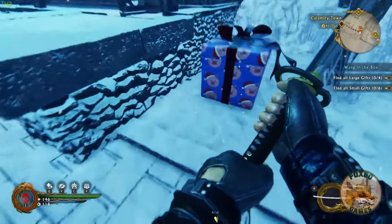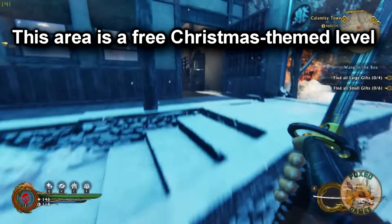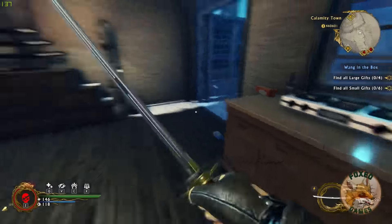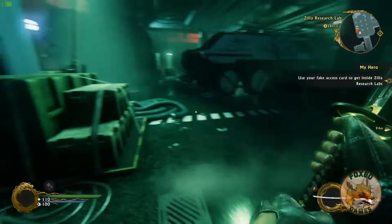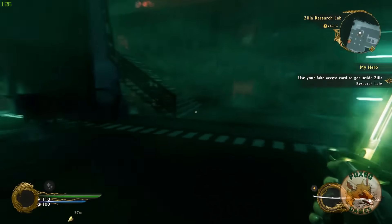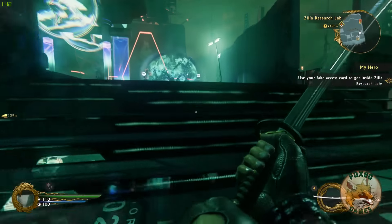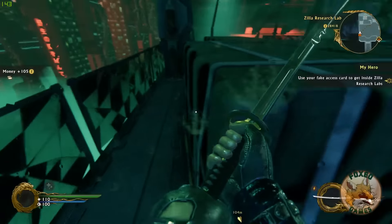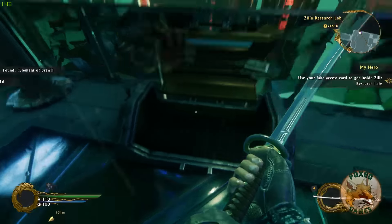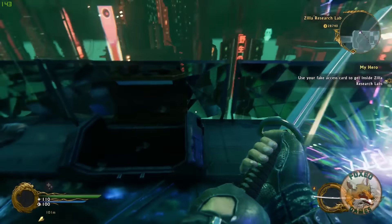Shadow Warrior 2 adds greatly to the gameplay from Shadow Warrior. You've got all your standard first-person stuff with the awesome melee katana sword combat of Shadow Warrior, but it's expanded upon. You can now move more freely, including double jumping, dashing, air dashing, and the ability to grab ledges and climb up. It took me a long time, but I finally figured out that you can run in the game — instead of holding Shift like most games, you double tap W to move forward. You don't take fall damage, so you can feel free to run around and jump anywhere.